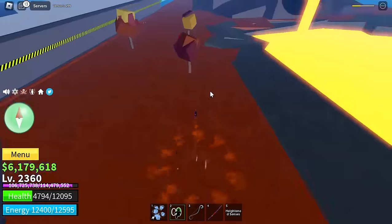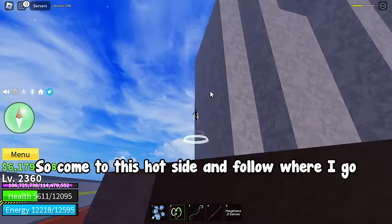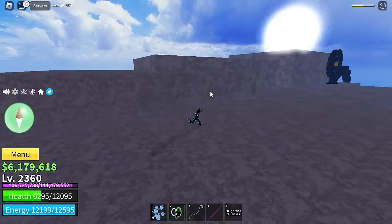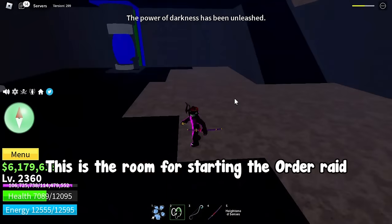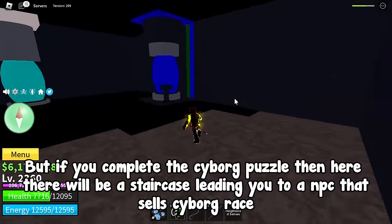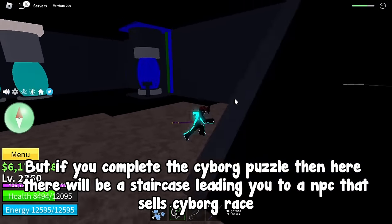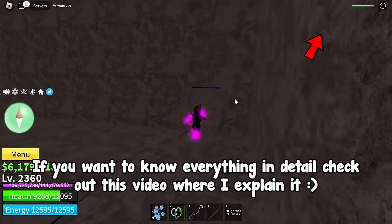Here we are at the hot and cold island. To be honest, I didn't know this one for a long time. Come to the hot side and follow where I go. Here is the hidden entrance. This is the room for starting the order raid. But if you complete the cyborg puzzle, there will be a staircase leading you to an NPC that sells the cyborg race. If you want to know everything in detail, check out my other video where I explain it.